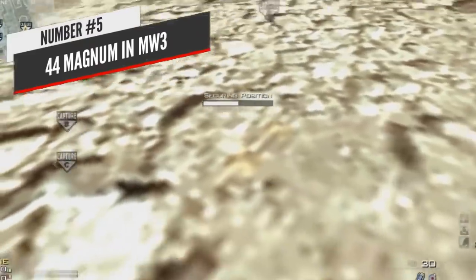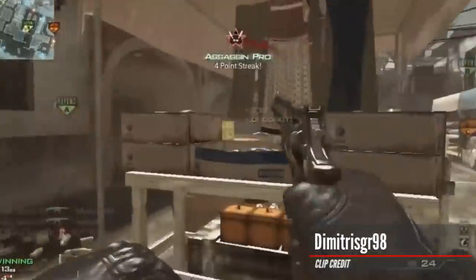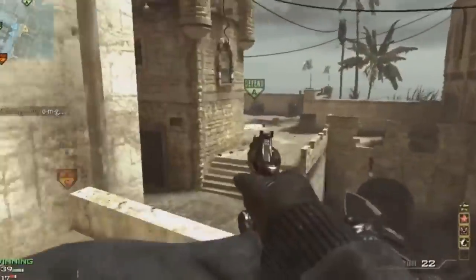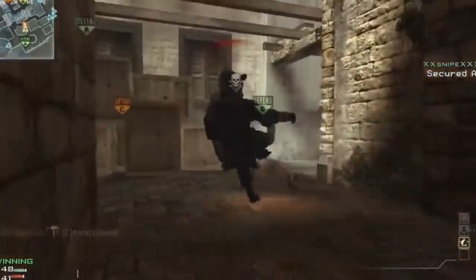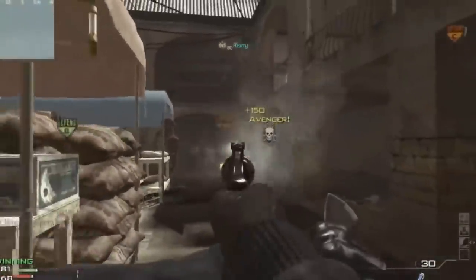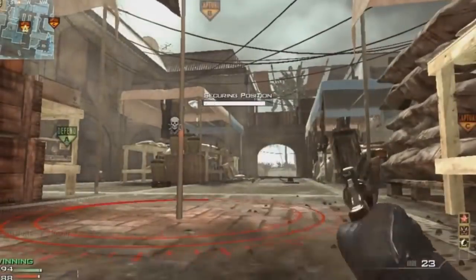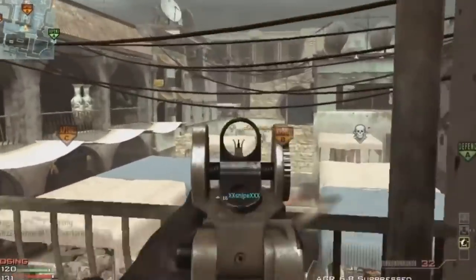Cracking into the top 5, at number 5 we have the .44 Magnum in Modern Warfare 3. Revolvers are some of the best weapons in video games and there have been some great ones in CoD history. The MW3 .44 Magnum would hit for 49 damage up close with a 1.4x headshot multiplier making it capable of a two-shot kill. What made it so deadly was that it had multipliers beyond headshots — shots to the chest also dealt 1.4x damage and shots to the stomach dealt 1.1x, meaning you could pretty much hit somebody anywhere above the waist for a two-shot kill. To me this is one of the most underappreciated pistols in the franchise.